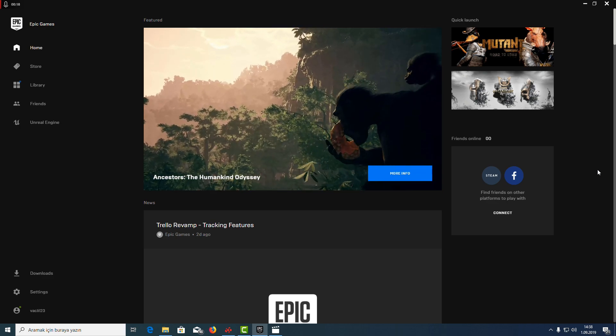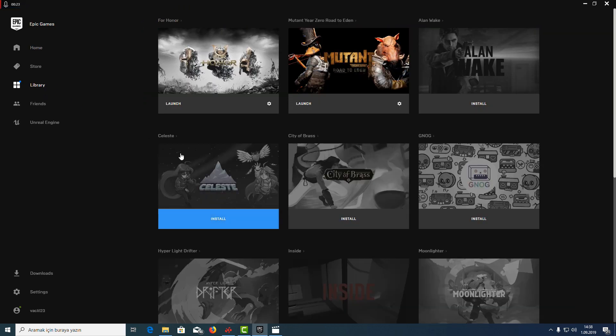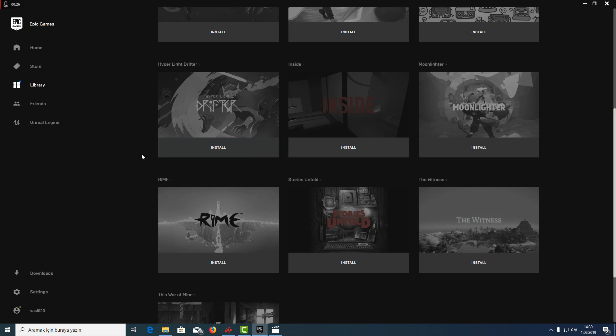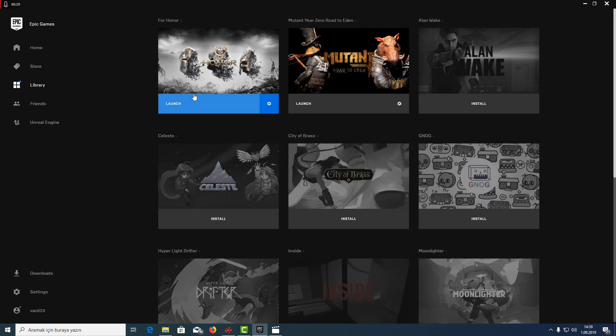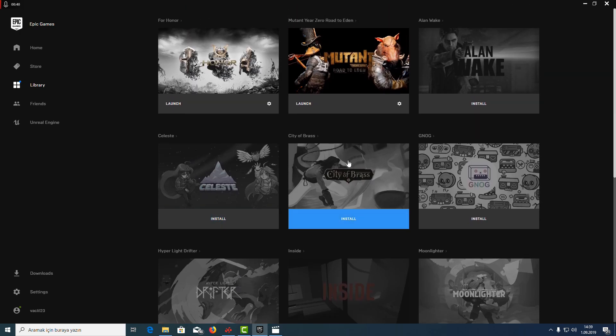First, I want to show my library — these are all grabbed from the free games page, which is in the store. As you can see, there are some popular games such as Forerunner, Mutational, and Wake. These are the most popular games in my library, so don't think they just give us unpopular or underestimated games.